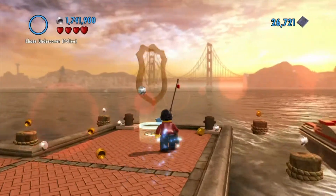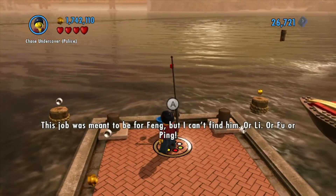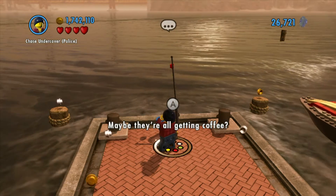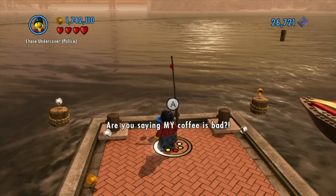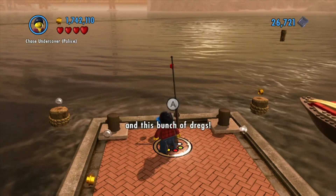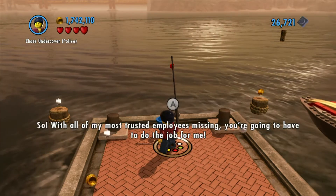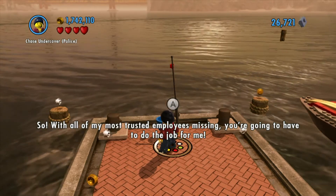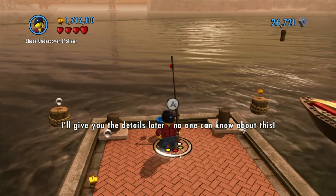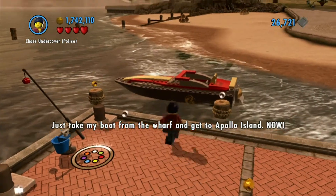We'll do this next mission for Chen. Are you there yet? Yeah. This job was meant to be for Feng, but I can't find him. Or Li, or Fu, or Ping. Maybe they're all getting coffee? Are you saying my coffee is bad? No! Something's up. And the only men I have left are you and this bunch of dregs! So with all my most trusted employees missing, you're going to have to do the job for me. What is it? I'll give you the details later. No one can know about this. Just take my boat from the wharf and get to Apollo Island. Now!